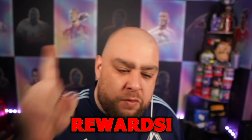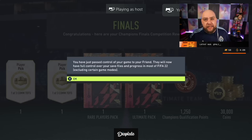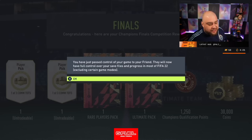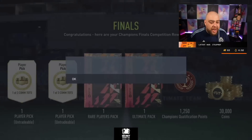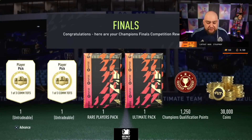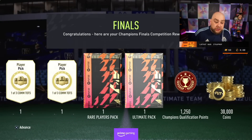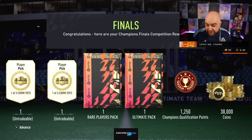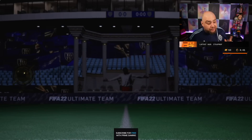Red Team of the Season rewards are here — they weren't here yesterday, they were normal gold cards, but today they are here. We are going to open loads of them from 11 wins onwards and see what we get from the red Team of the Season rewards. Courtesy of Red Beard Viking, we have two community team season red picks, a rare player pack, a 100k or 125k pack, and 30k coins. This is what you get for 11 wins.